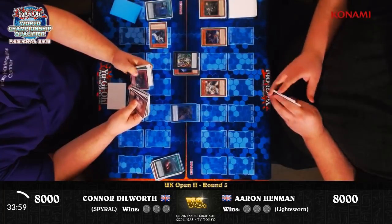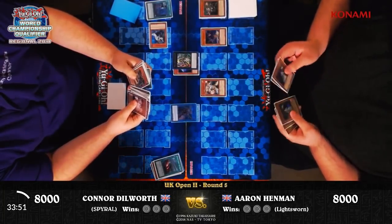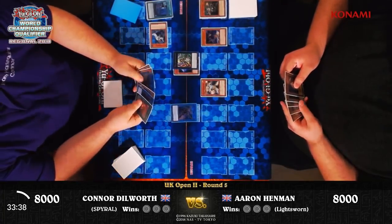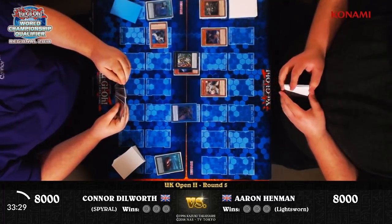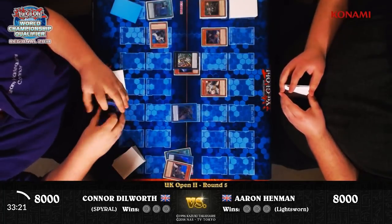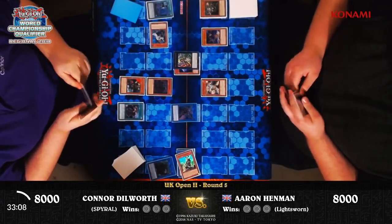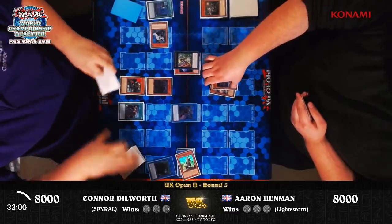Master Plan really bringing home the advantage. At this point it's likely that Connor knows he's not playing through any hand traps, because they would probably have come down on the Spiral Double Helix effect — so he's probably aware he's got pretty much free reign to do as he pleases. He's started with the Sleeper already in hand, so he'll be going straight for that now. And he has the Last Resort from his opening hand as well, so he'll be able to start destroying multiple cards.